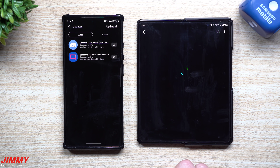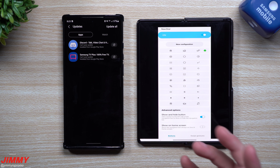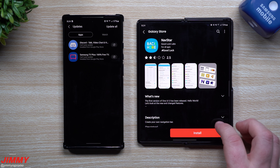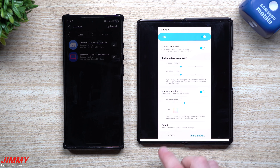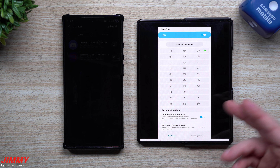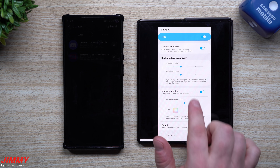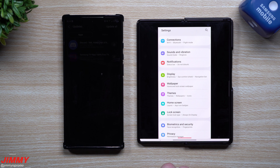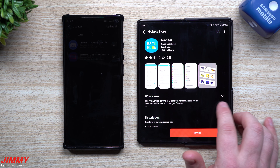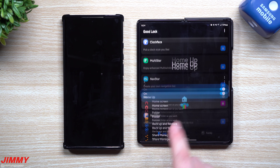I'm a big Android 10 gesture fan — swiping in from the sides or swiping up — so Nav Star isn't something I use heavily anymore since gestures came through. But it's great for customizing the navigation bar. Home Up is really nice for changing the way folders are set up.